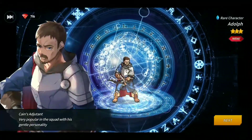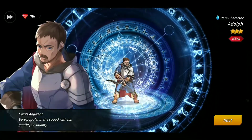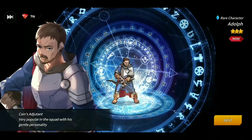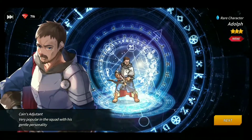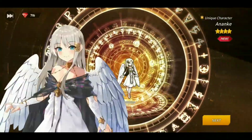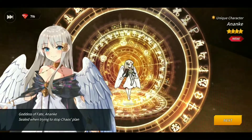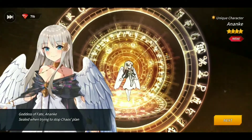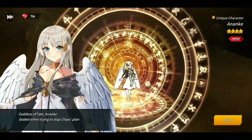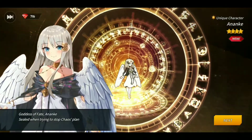Haven't gotten any unique heroes yet, but there's one — Adolf, described as a judant, very popular in the squad with his gentle personality. Looks like he's going to be a ranged archer. Then we got a unique character — Anunke, Goddess of Fate, sealed when trying to stop chaos's plan.